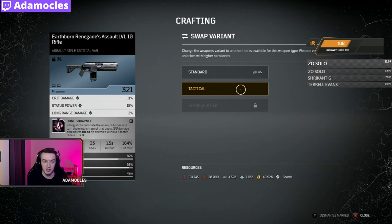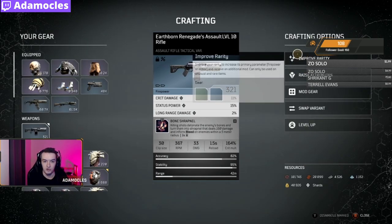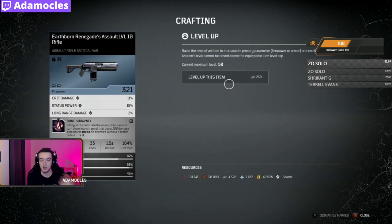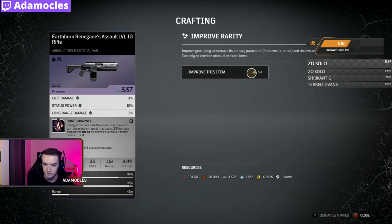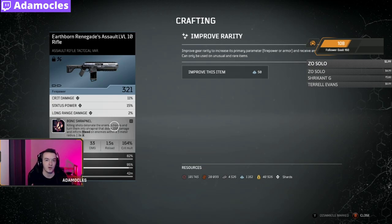So basically now you have the tactical variant — say it was 377. You do not improve the rarity right away. You level it up all the way to whatever level you're currently at or level 50. Then once it's level 50, you improve the rarity, which allows you to add a mod slot. Luckily it already comes with bone shrapnel, which is a very solid mod. There are certain builds that require bleeds on targets in order to get infinite ammo — think devastator, pyromancer, and even trickster to some extent. Bone shrapnel not only does a ton of damage with the explosion itself, but also inflicts bleed on everything around it.